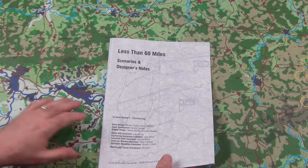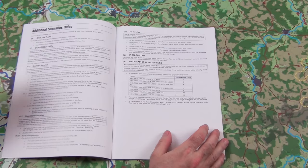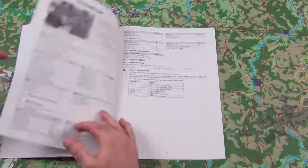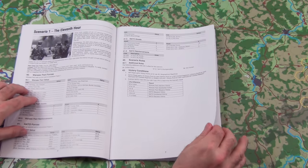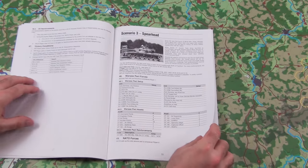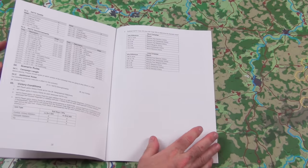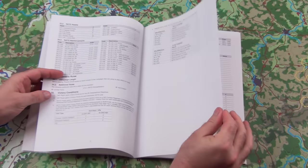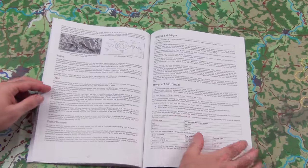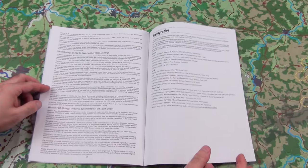Then we have the scenarios and designer's notes — a 27-page book with three scenarios and two campaigns. Additional scenario rules cover civilian panic, surprise level, and geographical objectives. Scenario one, '11th Hour,' is the recommended starting scenario. Scenario two is 'Steps of Our Fathers,' and scenario three is 'Spearhead.' Campaign one is 'The Day That Never Comes' with its order of battle, and campaign two is 'One Minute to Midnight,' which is presumably the big full campaign. The designer's notes cover confusion and disorder, attrition and fatigue, movement, terrain, posture, and combat, with a bibliography at the back.